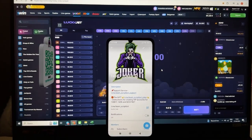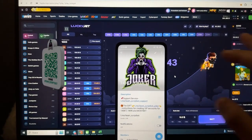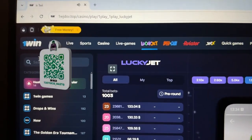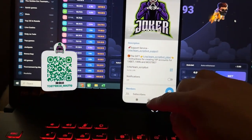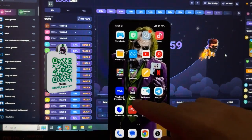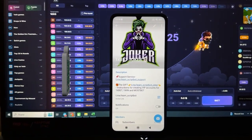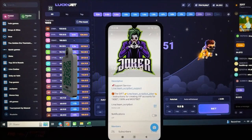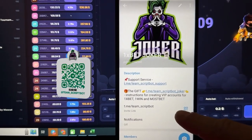Hey everyone, new video special from the official YouTube and Telegram channel Team Screenbot. Today I'm going to show you how to make money online on the official website 1win, and how this super application Aviator Predictor works for the game Lucky Jet. First, check my official Telegram channel — there are scammers out there, so be careful. The correct link is Team Screenbot.